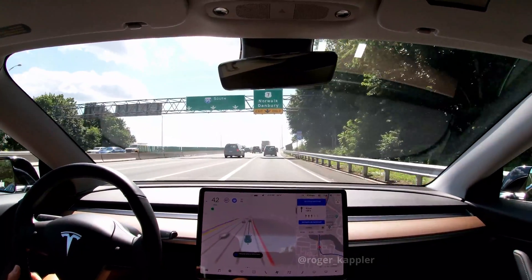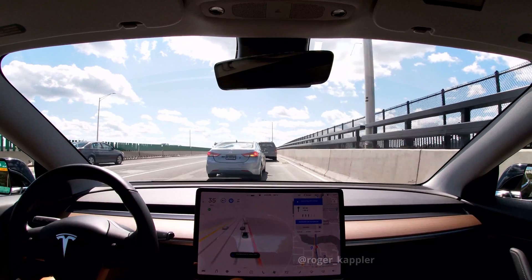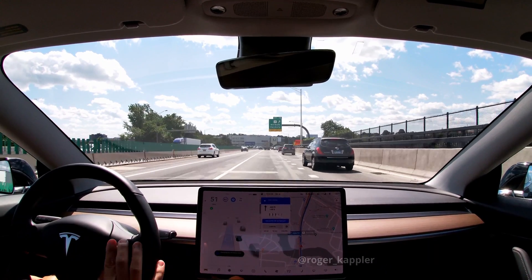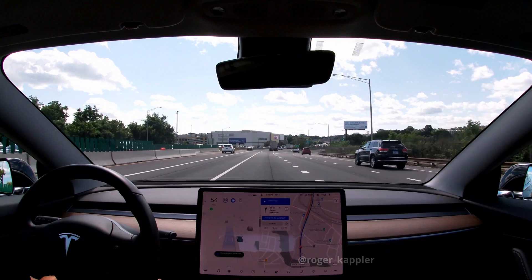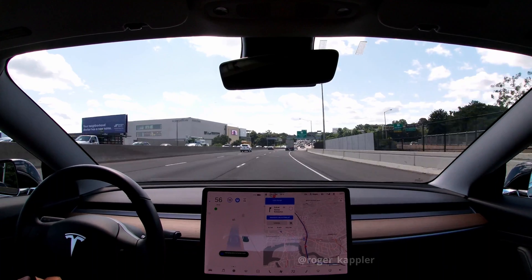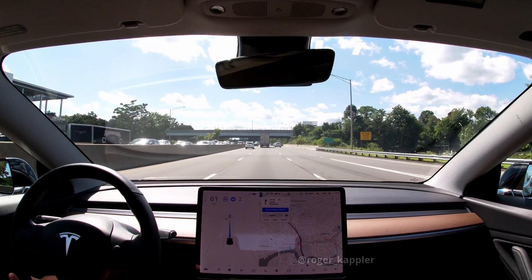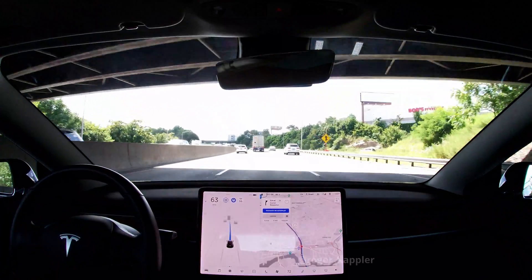Now we have to merge onto the ramp. The car does a maneuver where it waits for a car, which is fine. But then it wants to go across two lanes and I'm not prepared for that. I checked my immediate left lane but didn't check if it was okay to turn into the middle lane, so I took over. Looking back on the video it would have actually been fine — there was no car coming. I just didn't feel comfortable with the car doing a two-lane switch, in addition to it not officially being legal, although no one really adheres to that. I took over out of an abundance of caution.